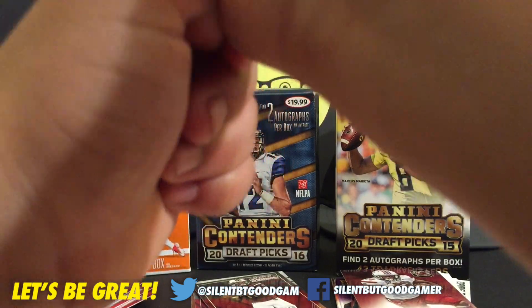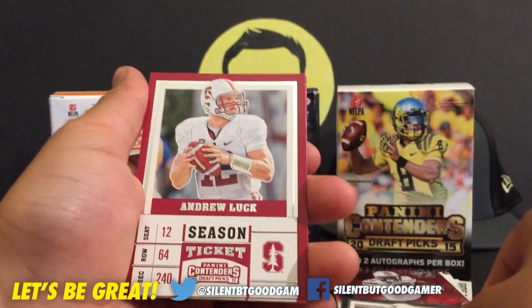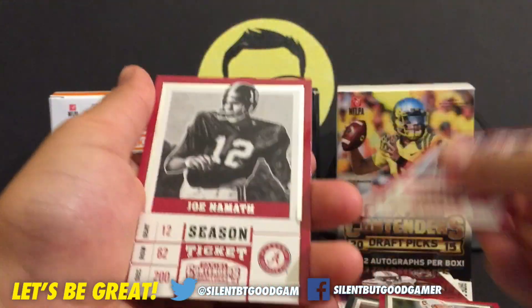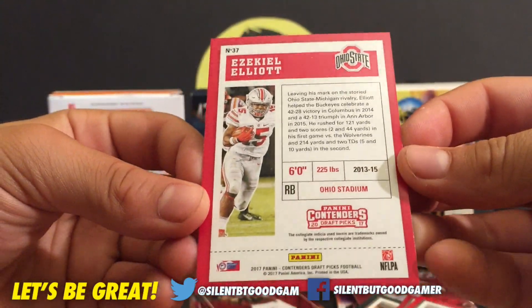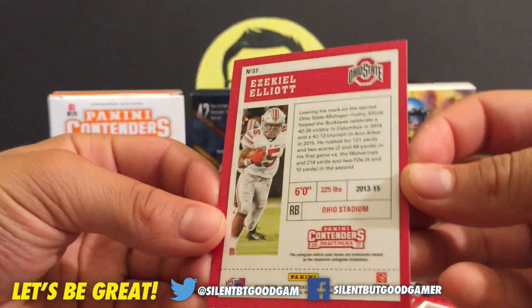Let's go over the 2017 base. We got base Marcus Mariota, Luke, Marshall Wilson, and Zeke. On the back, like we said before, it has an action shot and everything like that — basically just like the signatures.